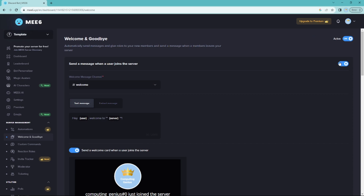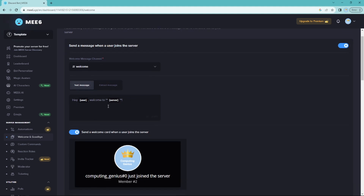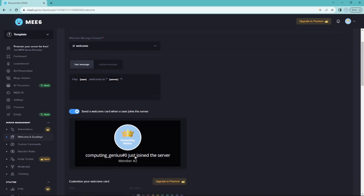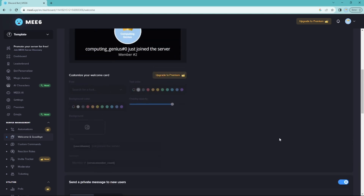Choose which channel you want the welcome card to go in — I chose 'welcome.' Then you can add a message and more information if you want, and send a card when they join. You can actually design the card if you have premium.